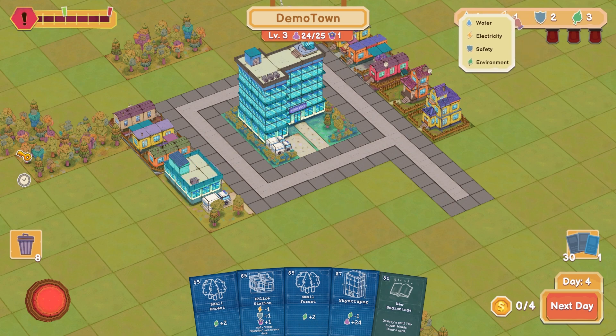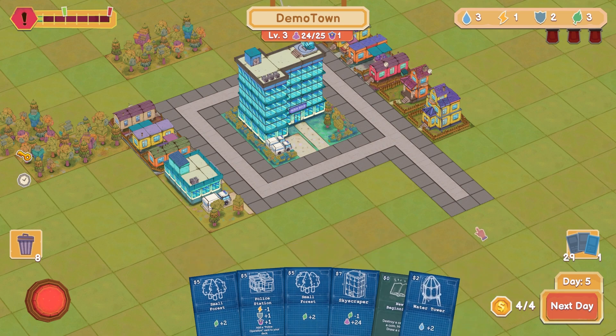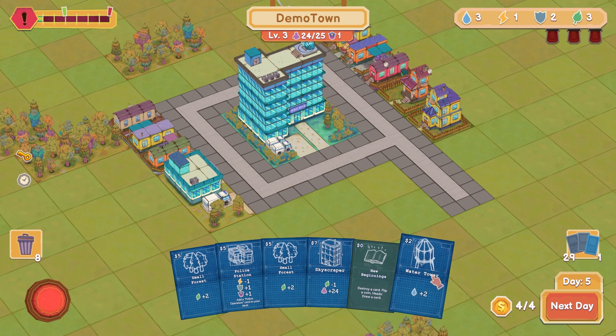That's going to help us out with our safety. Electricity could use some love, but we're out of money, so we're going to go next day. Draw some more cards — can only have so many cards in my hand. Maybe for two bucks I can get a water tower. I need my population to go more so I can actually afford things.